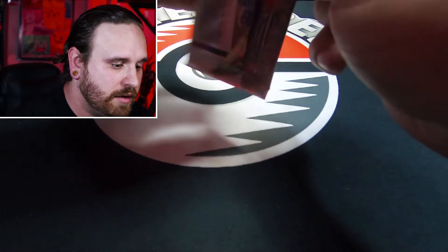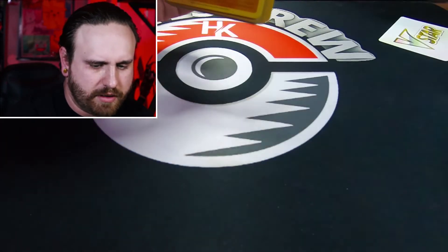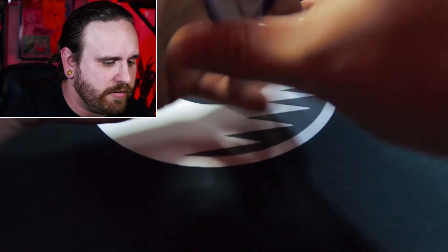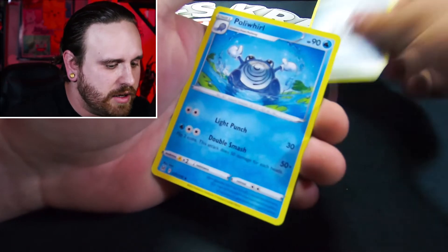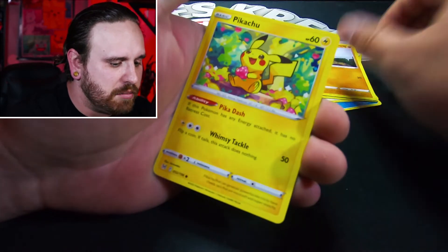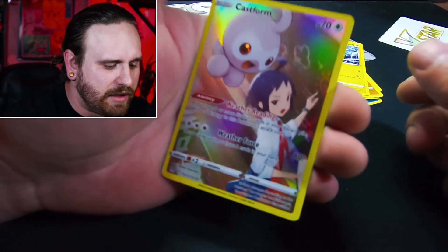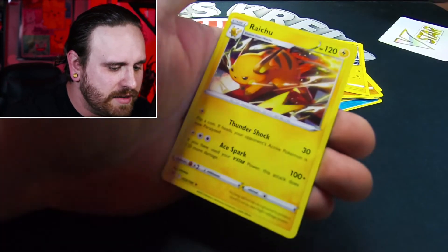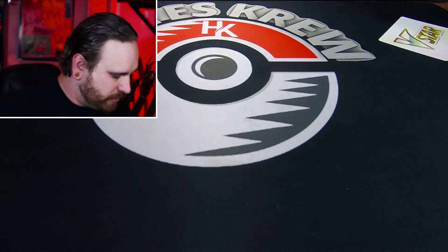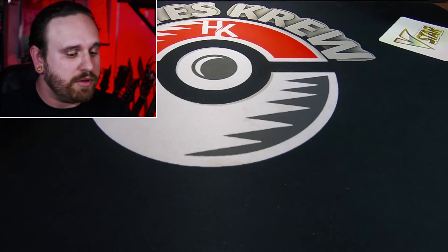Still on the hunt for that Giratina and would like to see that Charizard Character Card. I still have plenty of Lost Origins to go, we'll have more to open on the channel. For right now we're just opening up this Build and Battle Stadium. We got a Castform Character Card, and a Non-Holo Rare Raichu. We got a couple of those Character Cards today that I have not pulled yet, so we're going on the right track.